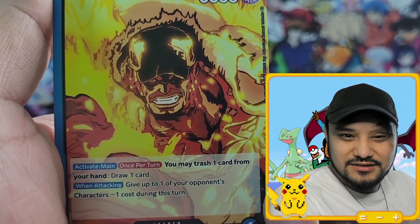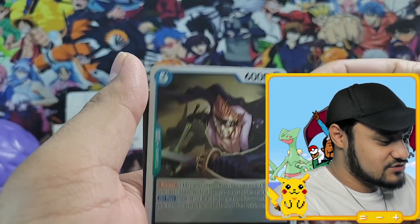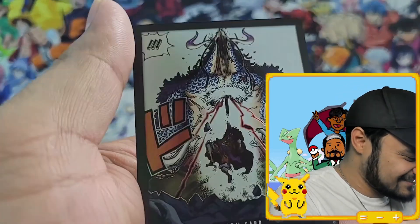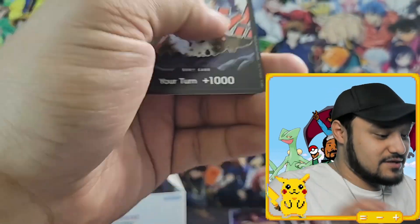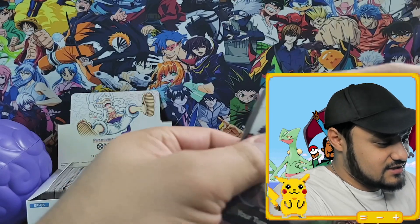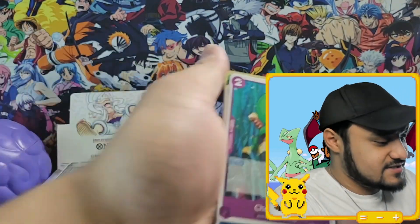Just look at that art, man — high quality. Bello Betty, that's the rare, and then we have X Drake, which is also rare. And then — oh, these ones are awesome. Wait — oh crap, I just dropped it like a moron. Look at that art, man. I'm actually going to sleeve this up because not everyone has this art on it. Next pack, let's go! I think I figured out how you're supposed to open these things — that was a beauty.